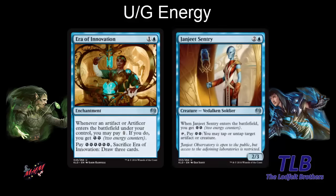We also have Janjeet Sentry — three mana for a 2-3. When it enters the battlefield you gain two energy counters. You can also tap it, pay two energy counters, and tap or untap target artifact. It's a good tapper and you could find untap synergies with creatures or artifacts. If you have two of these you can do a tap-untap chain. It's a good energy sink.